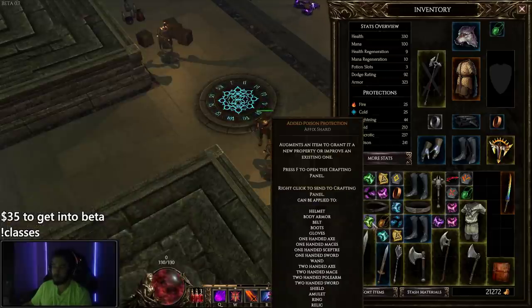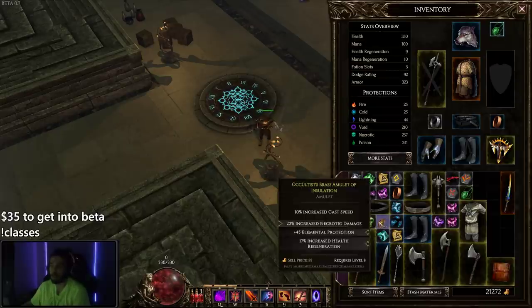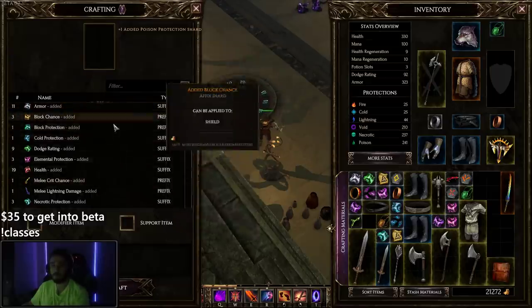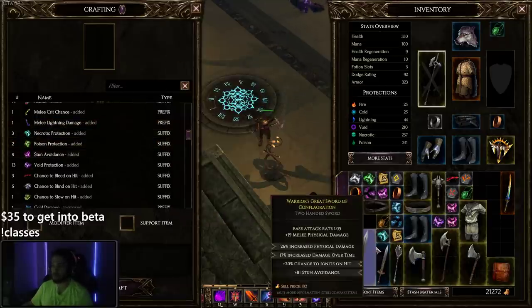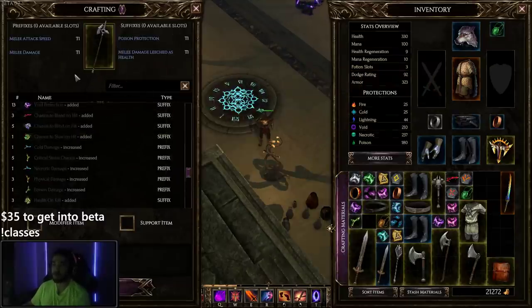For example, you find an augment on the floor — this one has added poison protection, which is like rolling poison resist, but in this game it's called protection. You right-click it and it gets stored into your crafting components list, which is like an inventory but separate from your main inventory. From there you can see prefixes and suffixes. If you want to craft a piece of gear, like this weapon I have, you can see it has its prefixes and suffixes.